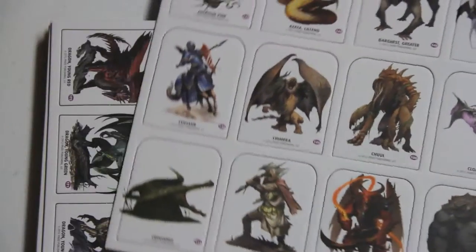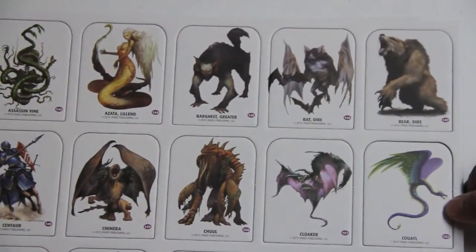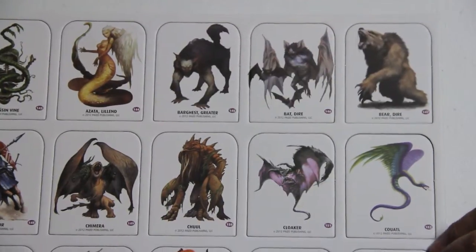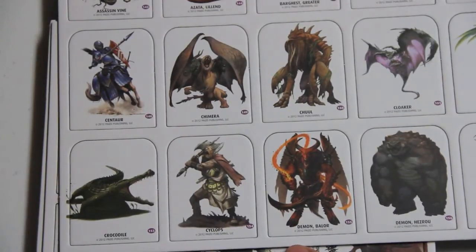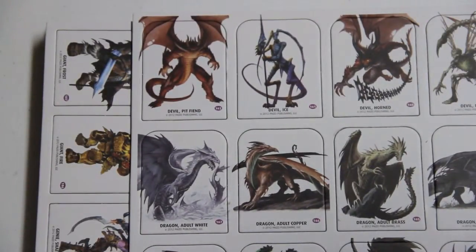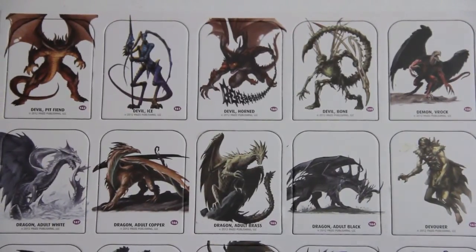Here are ones of different sizes. We've got an assassin vine, a centaur in full armor — interesting. Some more demons of larger sizes. Crocodile. Cyclops. A pit fiend devil. Demons and devils.